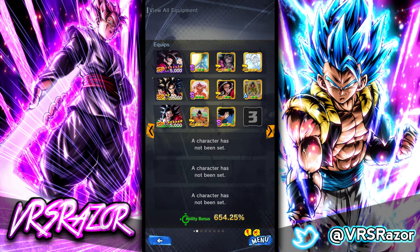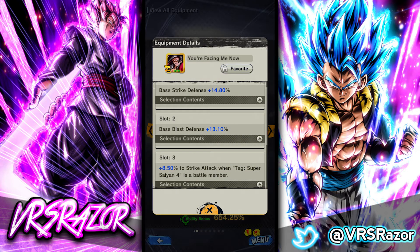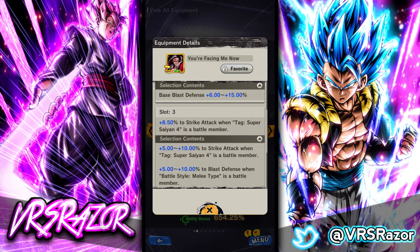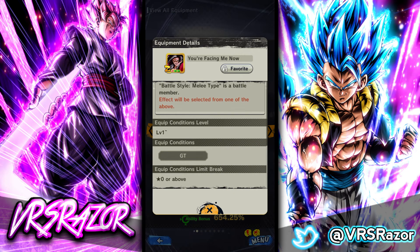Moving on, we'll look at the other equipments I have on LF Super Saiyan 4 Goku. This equipment is from the Equipment Exchange Shop — it's called 'You're Facing Me Now' and it's also a great raw strike attack buffer. The first slot is Base Strike Defense up to 15%, second slot is Base Blast Defense up to 15%, and then a raw multiplier of either Strike Attack or Blast Defense up to 10% when Super Saiyan 4 or Melee type is a battle member. Super Saiyan 4 Goku satisfies both conditions — I recommend Strike Attack because he's going to have a really high Strike Attack. I have it at 8.5% to Strike Attack and I'm not going to tinker with it anymore. It's just for GT in general.